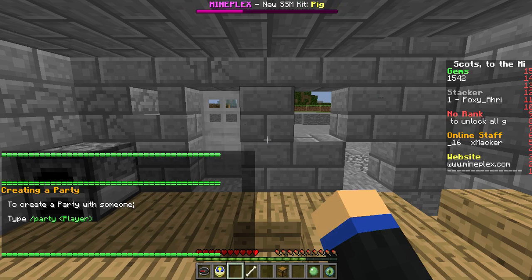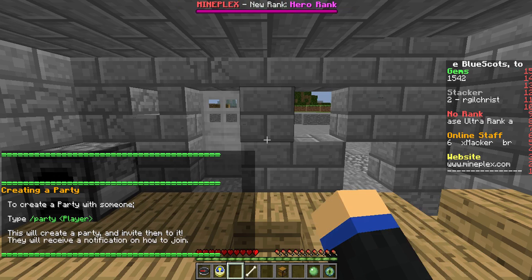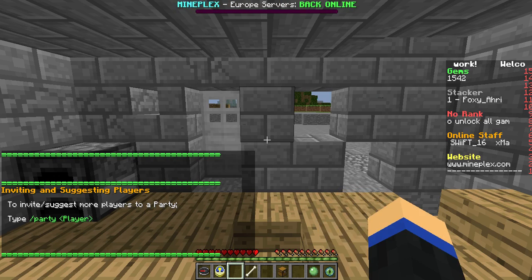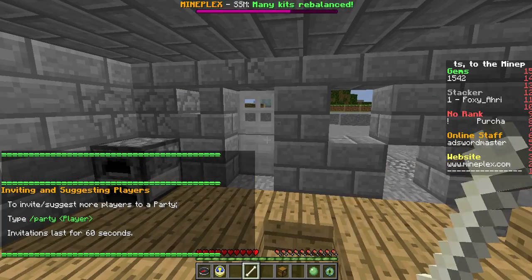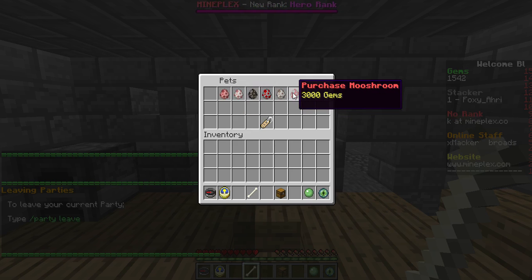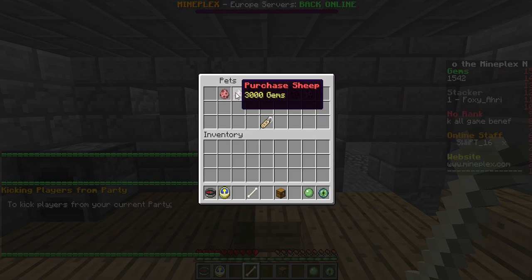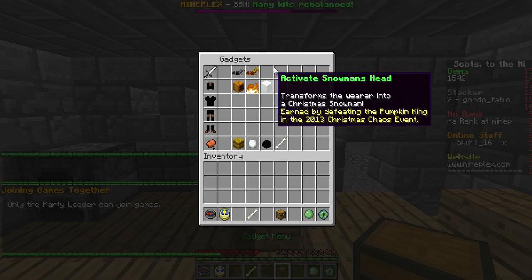Once in a party you'll be playing together for all the games. You get a thousand gems from doing this tutorial, which you can use to buy classes, game items, and even a pet if you want. Speaking of pets — here are all the pets you can get: the Cat, Mushroom, Dog, Chicken, Cow, Sheep, and Pig. There's also a Name Tag but you need an active pet to use it.